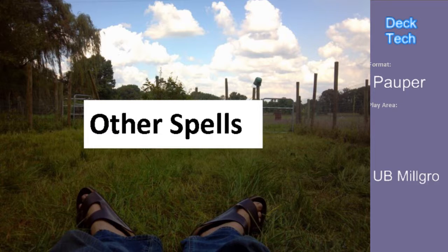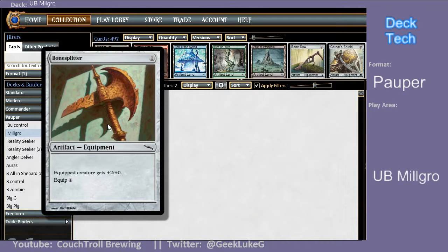Moving on to other spells. We have a two-of Bone Splitter as a backup plan. Sometimes your opponent is reluctant to let ten cards end up in their yard — they will, after boarded games, bring in graveyard hate to keep their own graveyards cleaned up. I've seen people turn Relic, Progenitus, or Bojuka Bog on themselves. It's hilarious when it happens, but you need a backup plan so you're not just stuck with a one-one Jace's Phantasm and a twenty-turn clock.